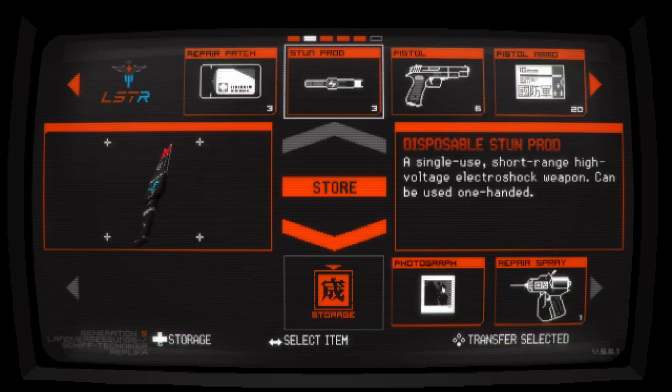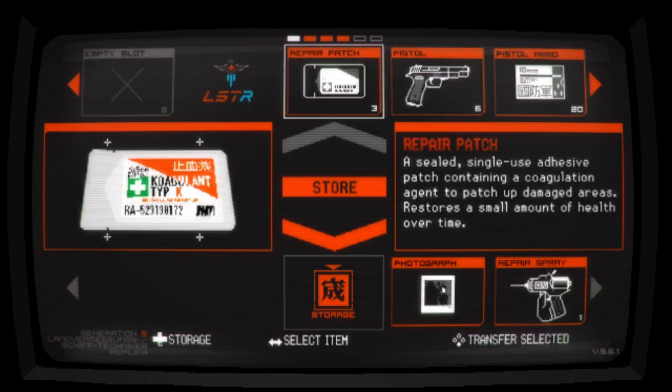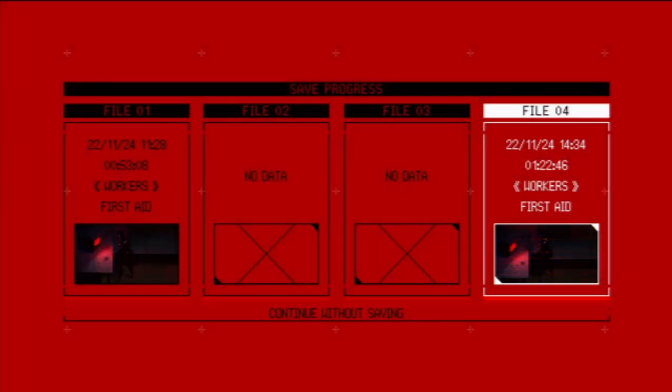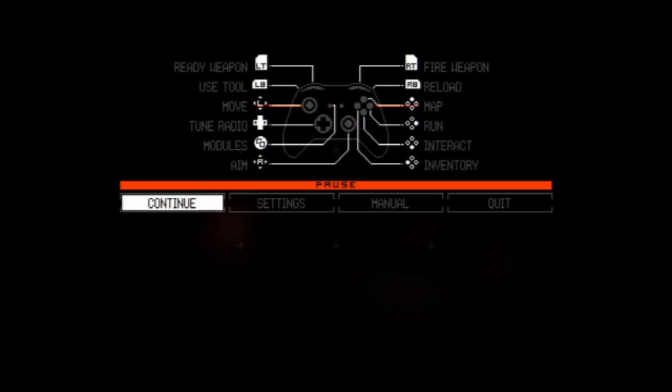Not sure about these stun prods — I guess we'll drop those for now. We'll use the west wing key. It probably makes sense to keep the repair patches on us — we're going to need some kind of health. We need to go back and get that key too, but that's going to have to wait for the next episode — we're out of time.